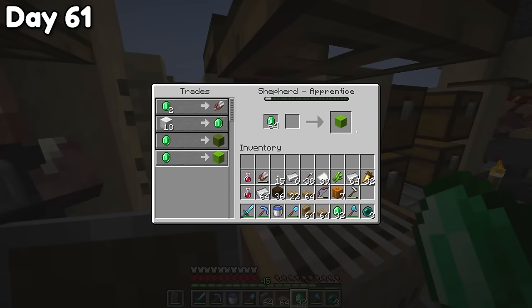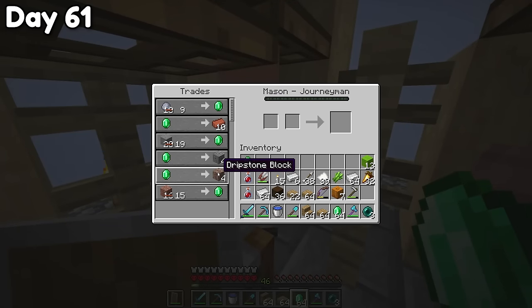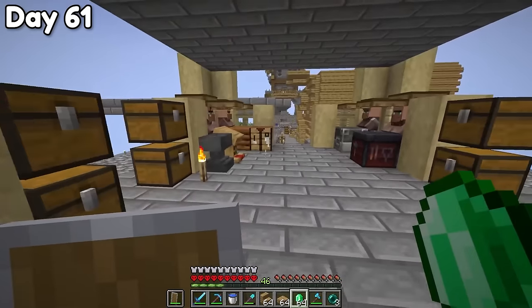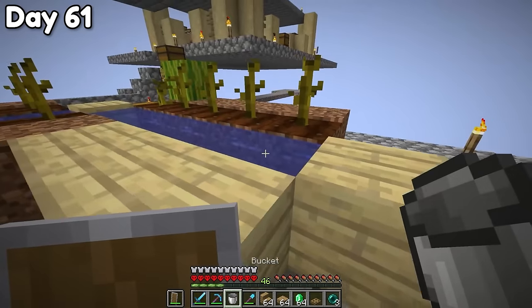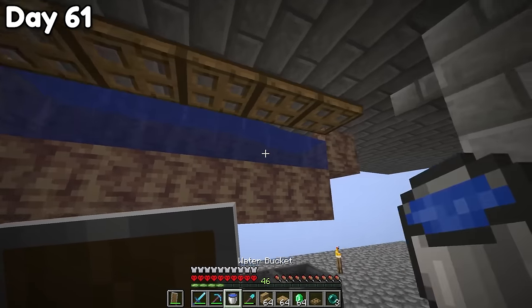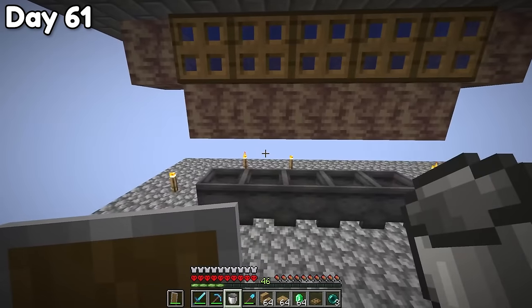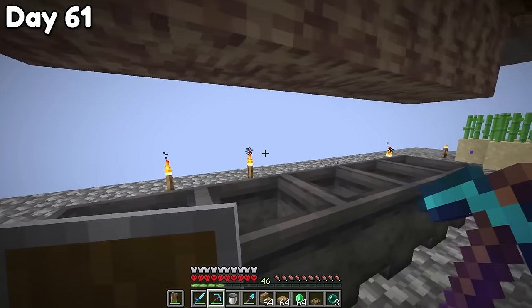I got a bunch of shears from the shepherd, and now he has green wool and lime wool - I'll buy both of those, they can definitely be useful. This guy has dripstone blocks! That's actually kind of a big deal, because dripstone blocks are how you get infinite lava. Now I just need to set up a dripstone farm. After about 10 minutes I realized this is not how this works - I still need to get pointed dripstone from a wandering trader, and then it won't work.